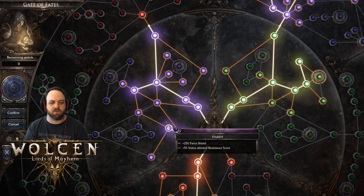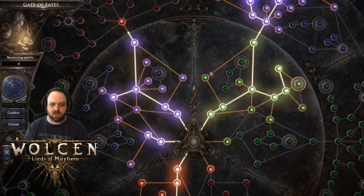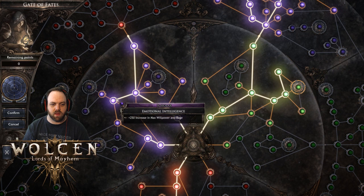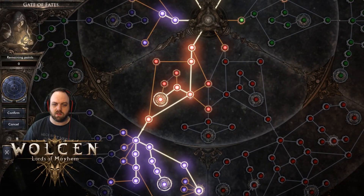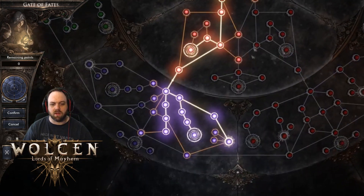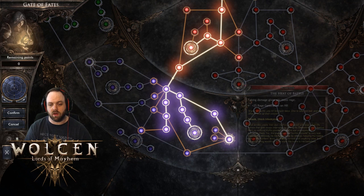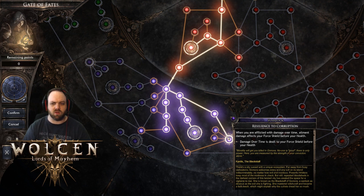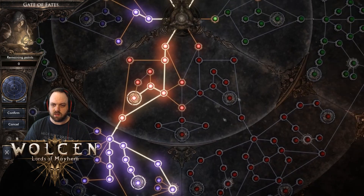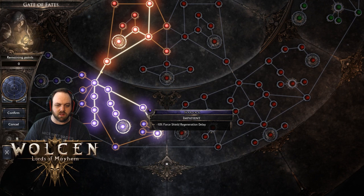25% force shield nodes here are pretty good and also give ailment chance and resistance — this is to try not to get stunned all the time, going straight for damage. Then we come over here for 250 willpower and rage as a quality of life change. We take all of these for crit — crit and crit damage — not really caring about attack damage. Flying up through spell damage and across to the leech node, because this applies leech to your force shield instead of your health. Then swing it over so that damage over time also goes to your force shield — otherwise poison and stuff will kill you since you don't have a lot of life. You can go either force shield regeneration delay or spell cost reduction — I found this keeps you alive much more.